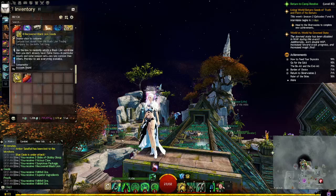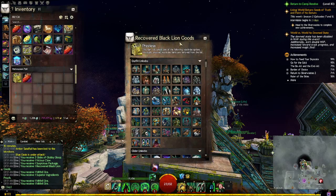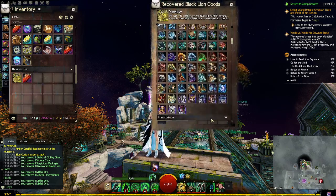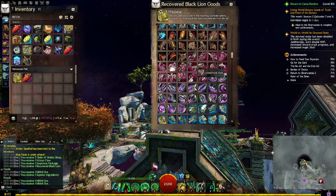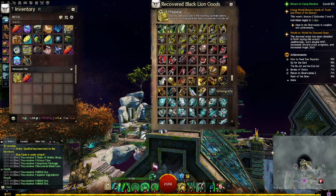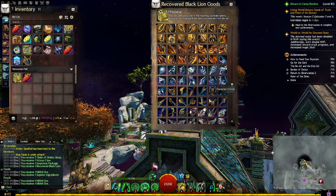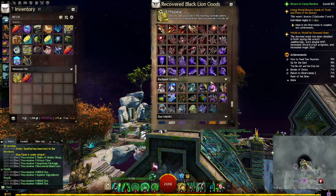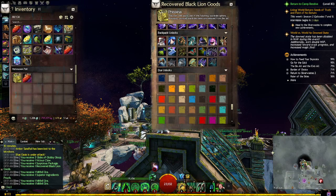Alright, so this preview shows the Recovered Black Lion Goods — this is the stuff you can get out of here. Do you guys want to see everything you can get? I mean, it's a lot. This item will select one of the following. I'm just hoping I don't get ugly crap — like if they just stick dyes in here.